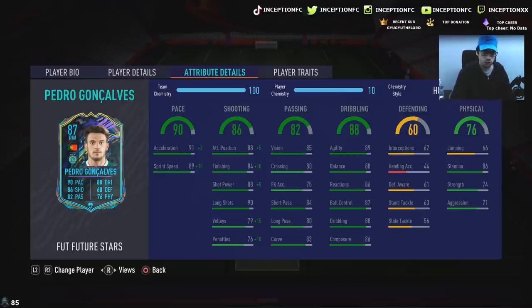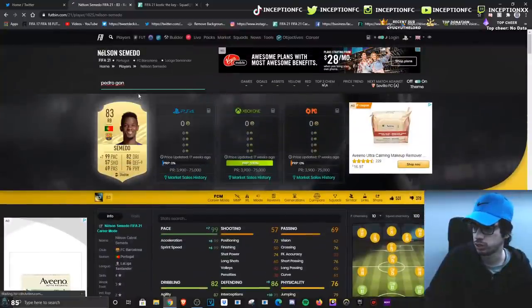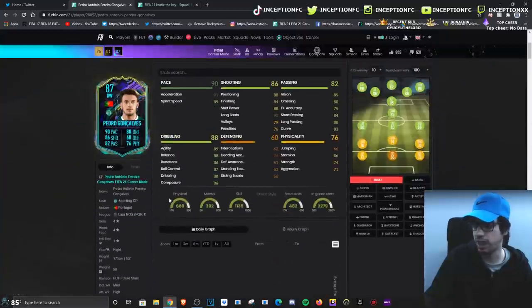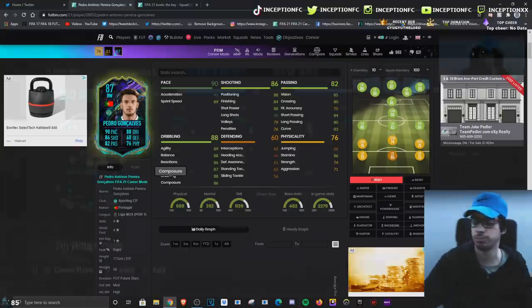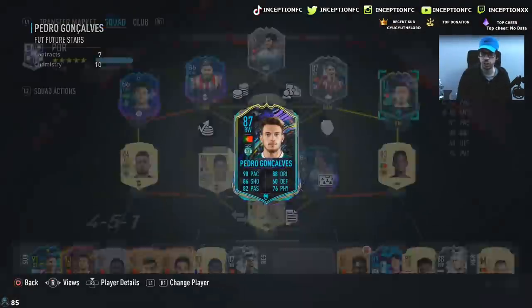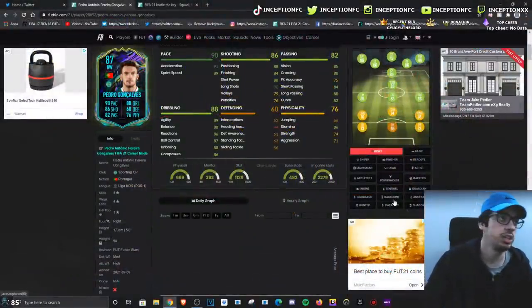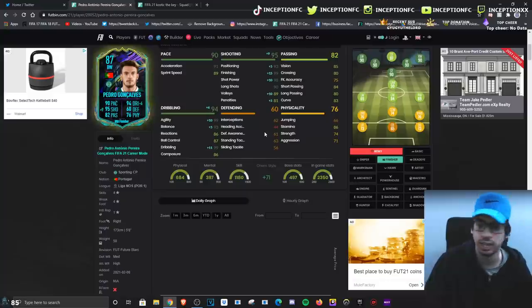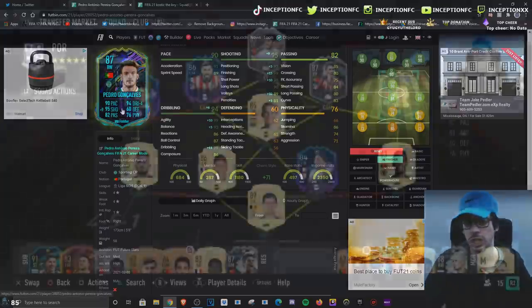Body type is going to be very important for dribbling as well. His body type is average. So his average body type and his dribbling stats will probably be affected in game, but something you have to compensate for. I don't even want to give him a hunter — I would just sacrifice the pace and give him a finisher. Because with the finisher chemistry style, it's going to be like a Gonzalo Gage 2.0. You'll have 99 dribbling, 93 balance, 99 agility, while boosting his finishing to 99, 98, and 93.